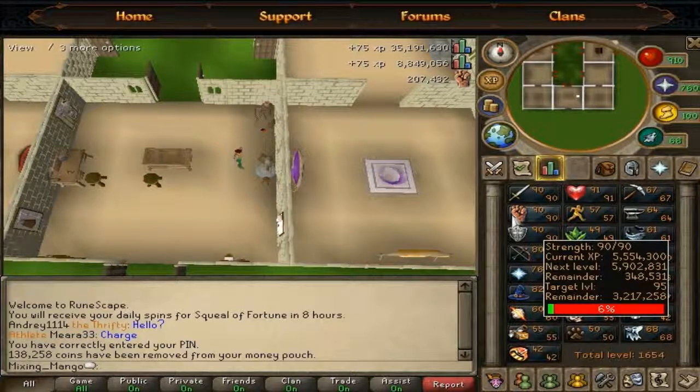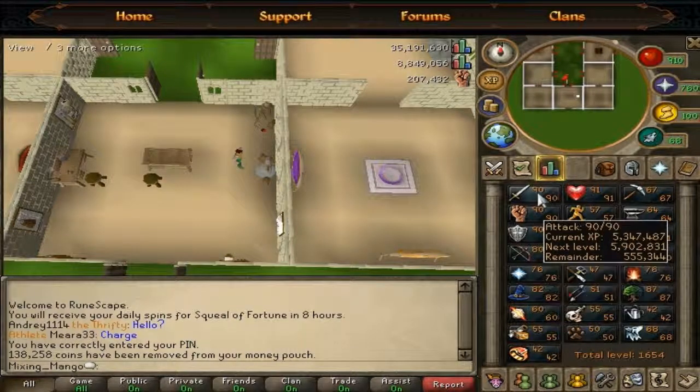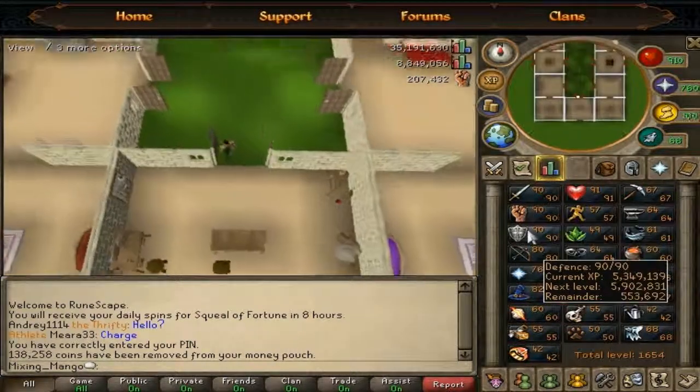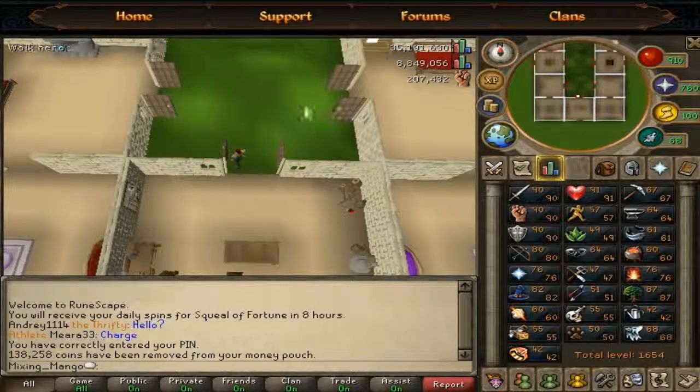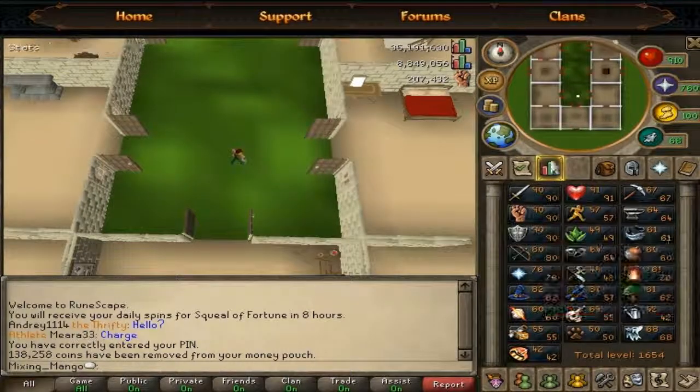This could take quite a while. Let's say we're doing 60K an hour — I'm just going to calculate this. That is 53 hours. But in the combat beta I can get at least 80K, and some methods I can even get more, so we're talking maybe 45 hours to 95. And then I'm going to get 95 Defense, and finally 95 Attack. After that, I'll just go straight to 99 Strength and then the same order again.